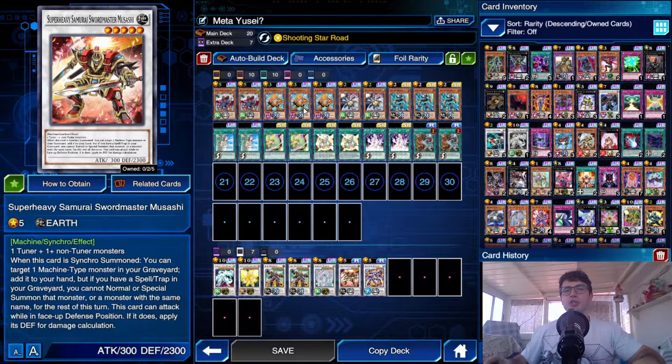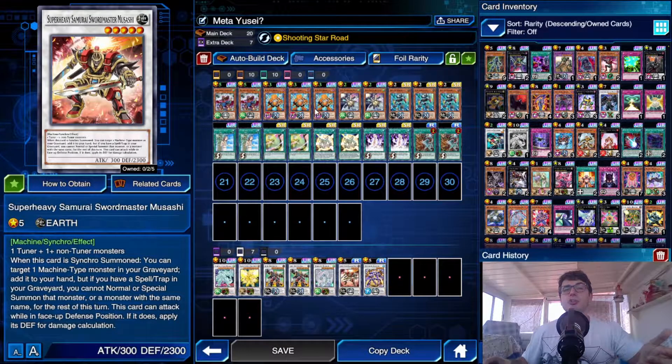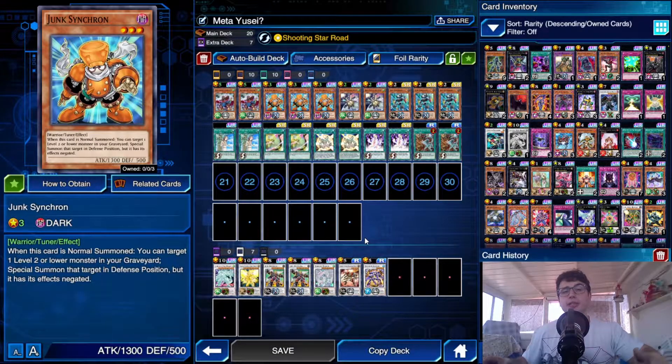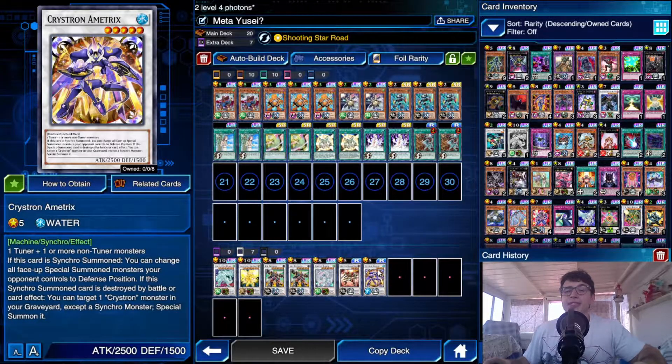Amatrix is also a machine-type, so you can recycle it with Musashi. In some situations you go for Junk Synchron into Amatrix first, and then if you pull another normal summon with Junk Synchron on the following turn, you go into Musashi to recycle Amatrix just in case you need it again.